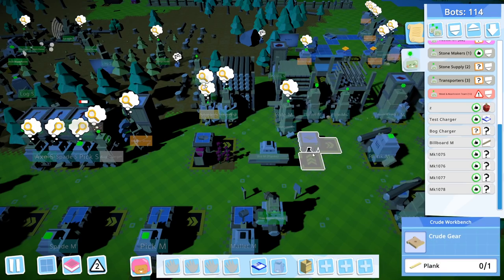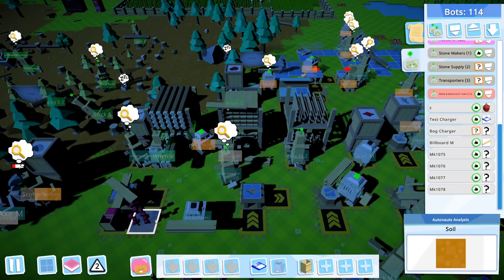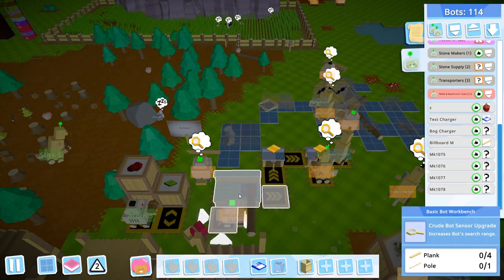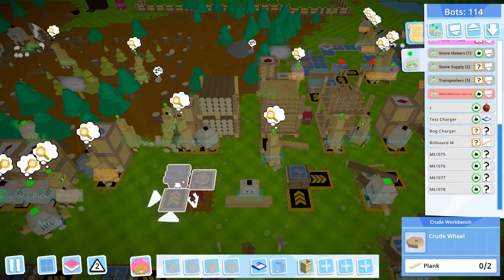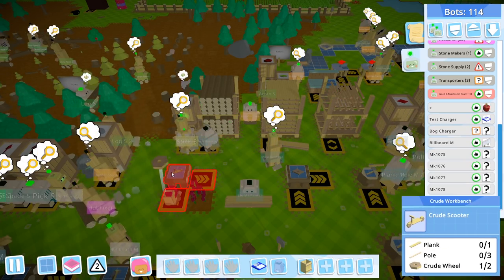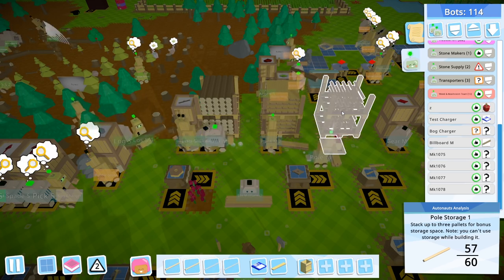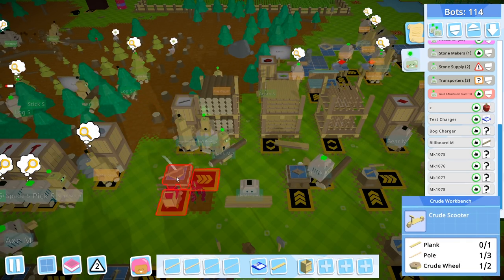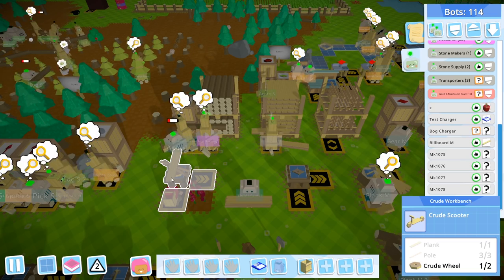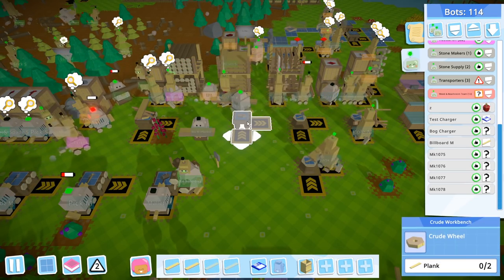Can I make that wheel here? Yeah, we can actually. Let's go and get a couple of crude planks for this, because I want to build a scooter. Can I build that here at this basic bot workbench? Plank and pole and crude wheel. One plank — store that. Three poles: one, two, three. Shove those in: one, two, three. And plank. And I need another wheel. I'll change this one real quick to a wheel and hopefully the bot won't notice. Two planks: one, two.